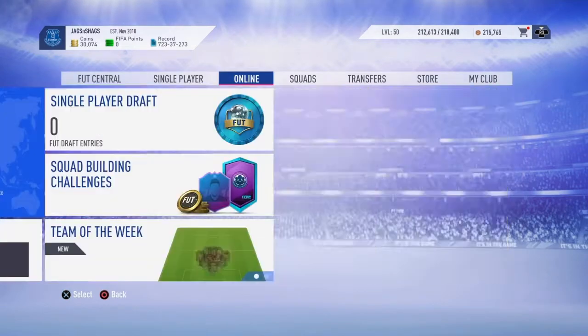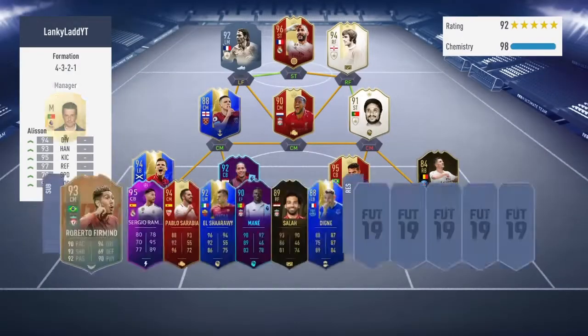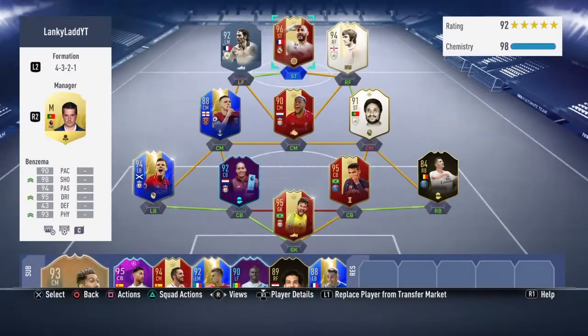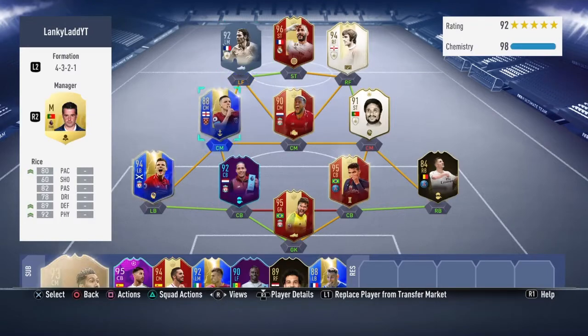I've had to change again. We want to put in this boy — what a card. Obviously he'll be able to play centre mid, but we'll just change in game. We've got Declan Rice here as well because I've had to sell some players. Sold Pogba, sorry, to get this Perez card.